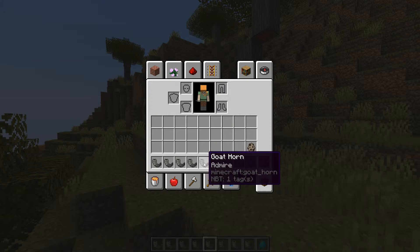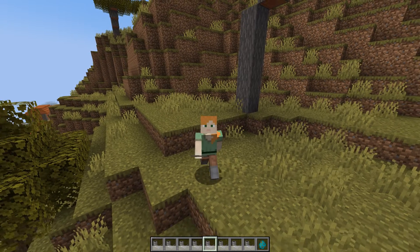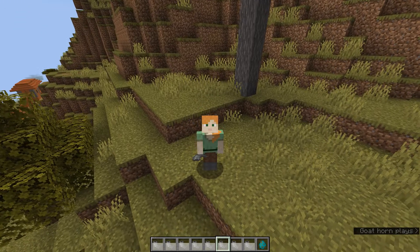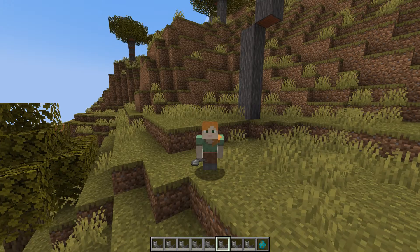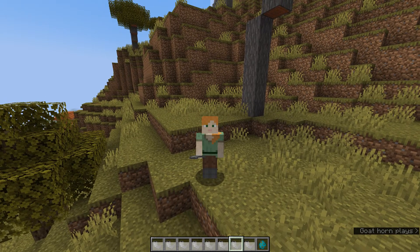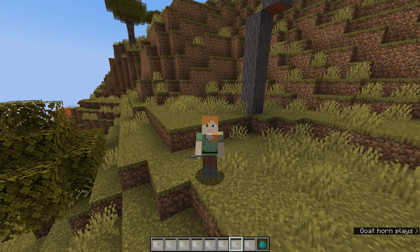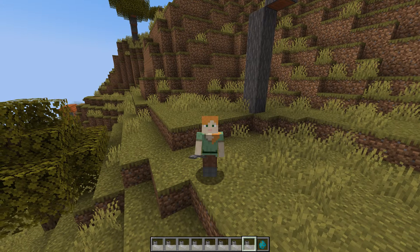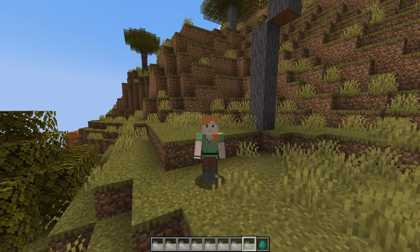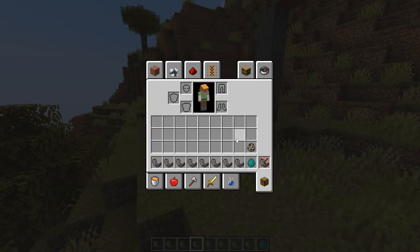For the Screaming Goat horns we have first of all Admire — that sounds quite weird. Next up is Call. Beautiful. This one is called Dream. And finally there is Yearn. Those are the eight Goat Horns added into the game.